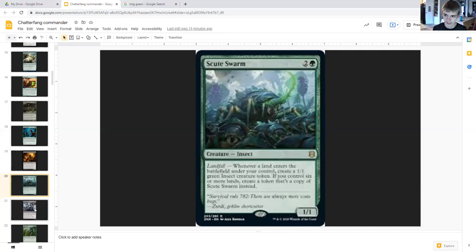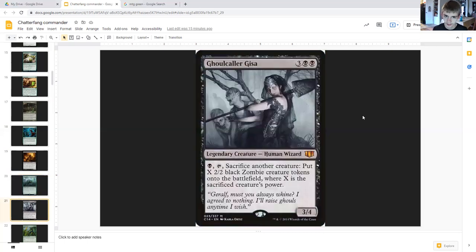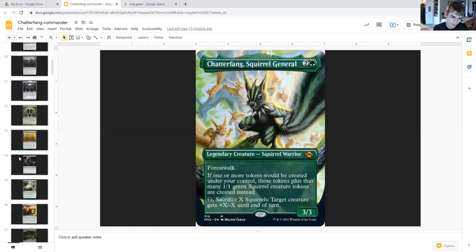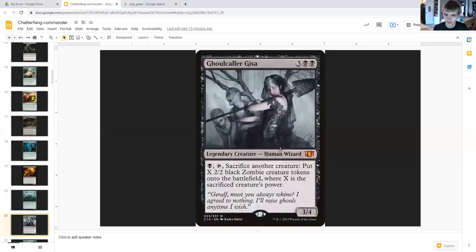Ghoulcaller Gisa costs three generic and double black, legendary creature human wizard four-three. For one black, tap, sacrifice another creature — put X two-two black zombie creature tokens onto the battlefield, where X is the sacrificed creature's power. What you can do is pay one black using Chatterfang's ability to make something really big and then sacrifice it to Gisa to create even more zombies, and even more squirrels.